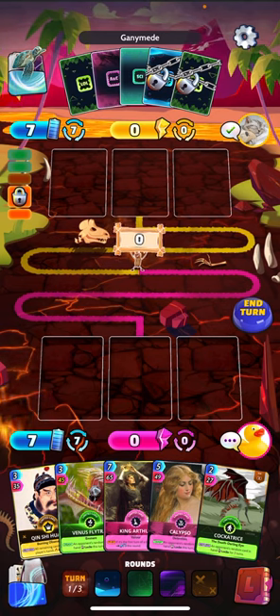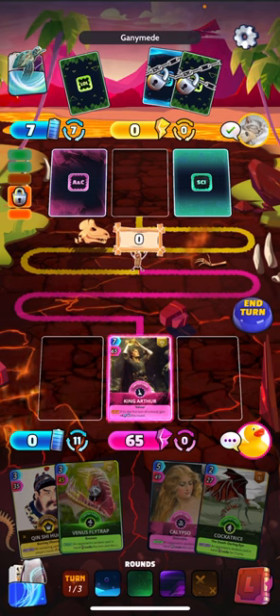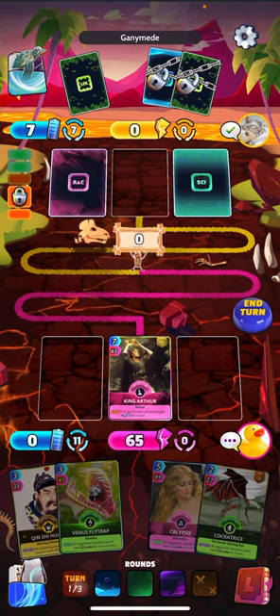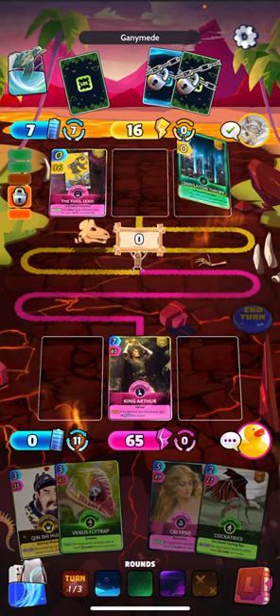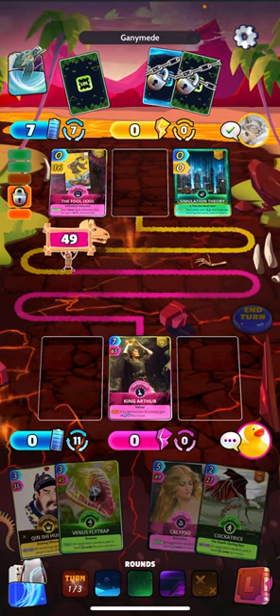Looking at this hand, we want to get King Arthur down on turn one like we talked about, so let's go ahead and do that — take full advantage of that plus four energy for the rest of the round.